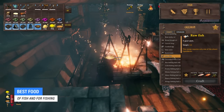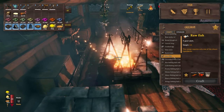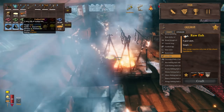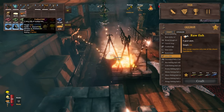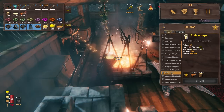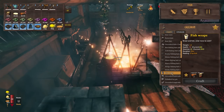After you've turned all your tier one fish into raw fish, you can cook them for cooked fish, which gives 45 HP and 15 stamina — great early and mid game food. If you want something a lot better, focus on fish wraps. With just four barley flour and two cooked fish you can make a delicious snack that gives 70 HP and 23 stamina, which is awesome for combat.